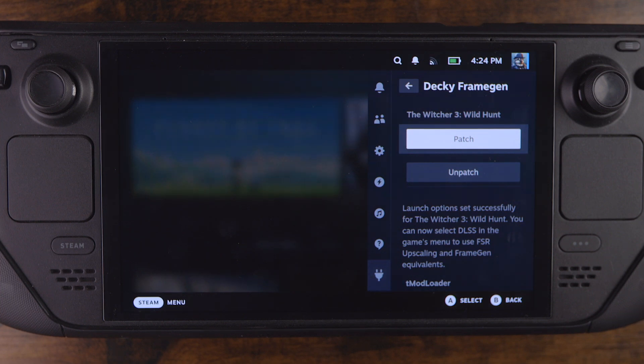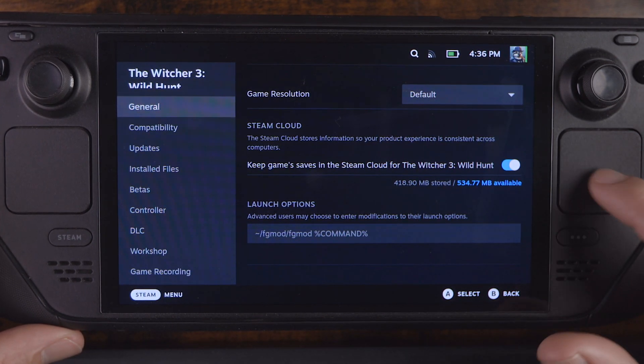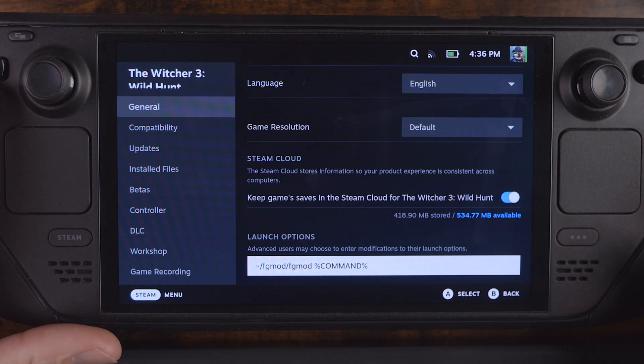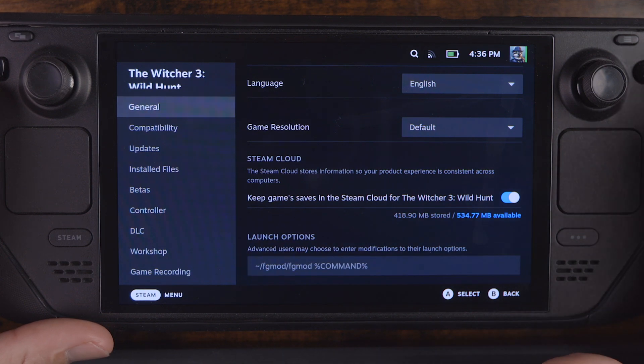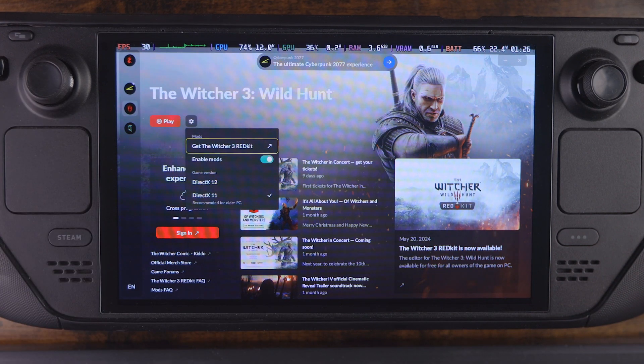If you want to, you can go into the game settings and look at the launch options at the bottom, and it will show you that the launch option is in fact pointing to that mod. So now we know everything is set up and it should work. One thing to note: DirectX 11 does not support the DLSS we need for Frame Gen, so you need to switch this to DirectX 12. I couldn't get it to work with DirectX 11, but once I switched to DirectX 12, everything started working flawlessly.